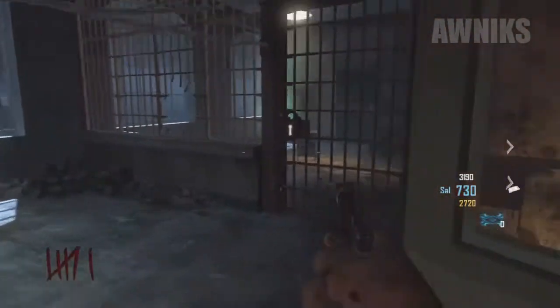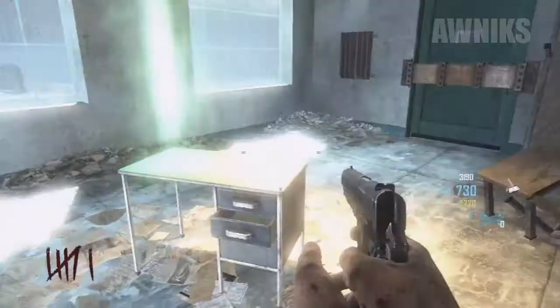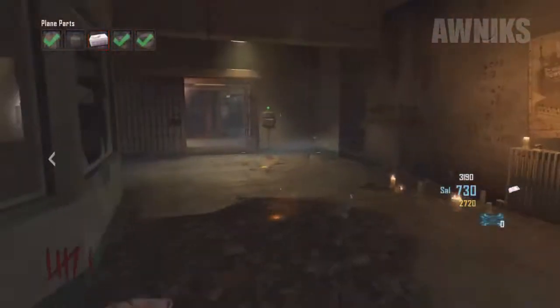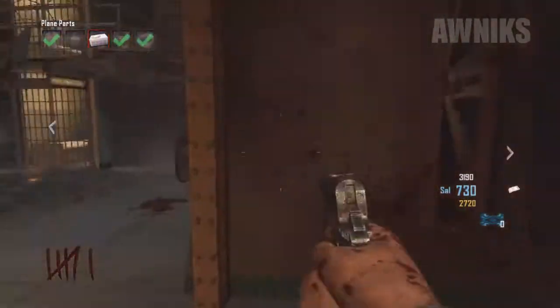So as you guys can see, back in the warden's office we open up the gate and we can grab the engine. You're not going to be able to see the engine because it is in theater mode, but we can for sure show you how to get it.